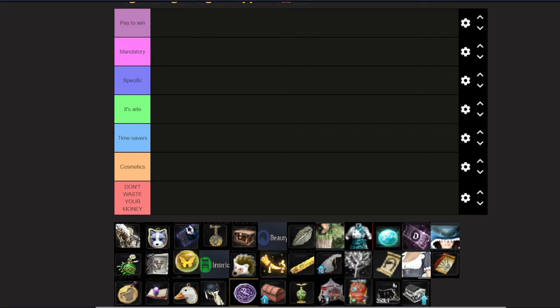Alright, so here is the tier list — it's just a basic template, let's get right into it. First off we have Pay to Win. Pay to Win will be items that directly get you silver, either by saving it so you don't have to spend as much, or by giving it to you straight up so you can sell the item on the central market and they will just give you silver. That's pay to win.